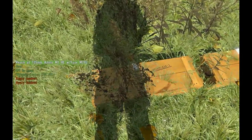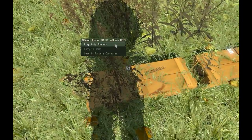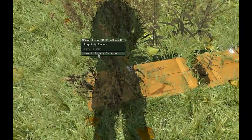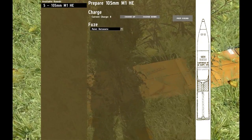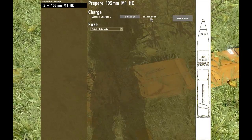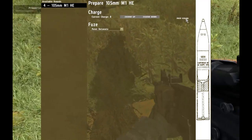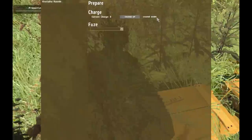The charge was six, so we're going to walk over here to the ammo — this is 105mm ammo, M1 HE with fuse M782. Hit your ACE interaction key — I moved mine to Left Windows — and you can hit 'prep already rounds.' You can set your fuse here to point detonate. Current charge is set to eight, so if you go charge down you're actually removing charges. Our charge is six, that's what the FDC calculated, so current charge six. Hit prep round, and then repeat that until we have all rounds on the ground.